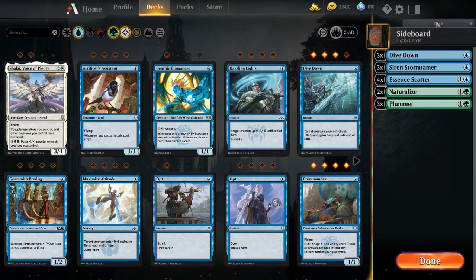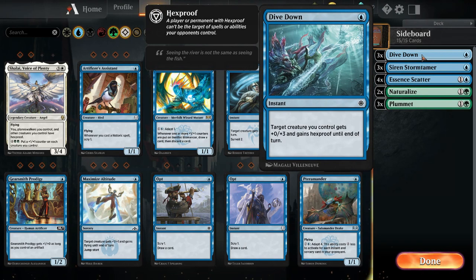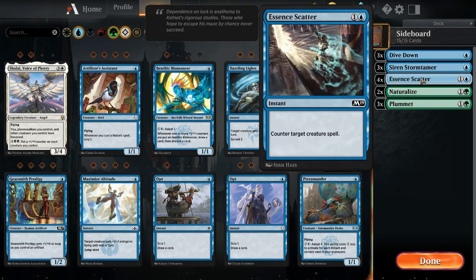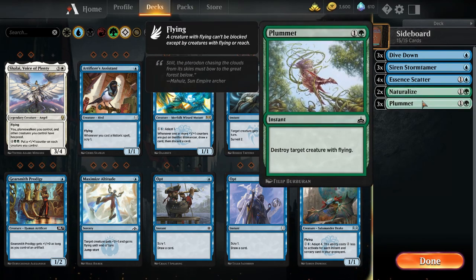Let's take a look at the sideboard. Most of this is protecting what you have in your main board. We have 3 Dive Down, which gives a creature hexproof and also feeds into Terramander's instant and sorcery count in the graveyard. Siren Stormtamer can deflect any spell targeted toward you or a creature you control — protection for both you and your creature. Essence Scatter if you're not keeping up with the creatures hitting the battlefield. Naturalize for artifacts and enchantments, and Plummet to destroy flyers.